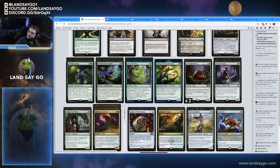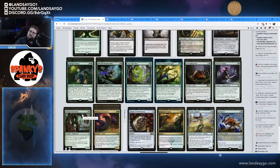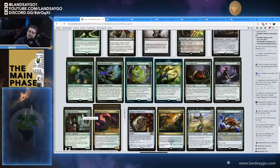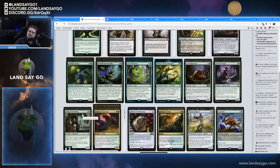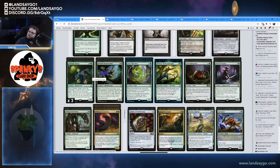We're still running the explore package but trimmed it a little. We're running only two Wild Growth Walkers — they often catch a lot of removal early, and they don't grow if you don't have enough explore creatures. You only had eight creatures with explore, not 16 or 18 to really make Wild Growth Walker shine. We also took out a single Jadelight Ranger and a single Merfolk Branchwalker, so you're running three copies of those. We also cut one Oran-Rief Ooze.